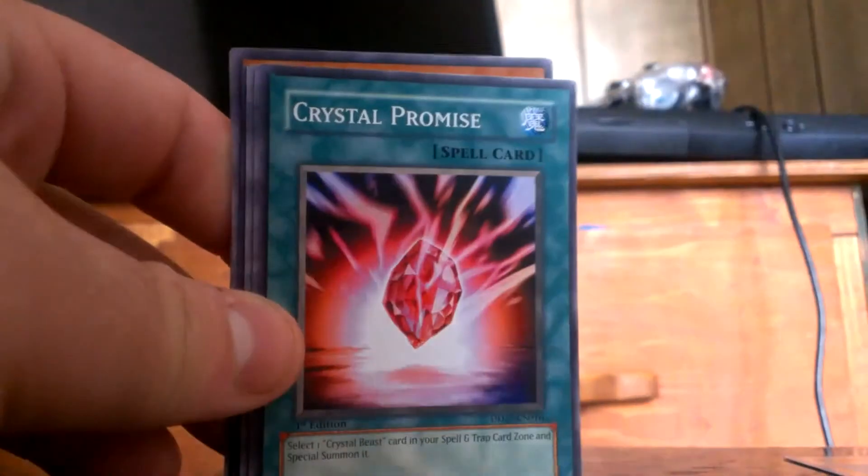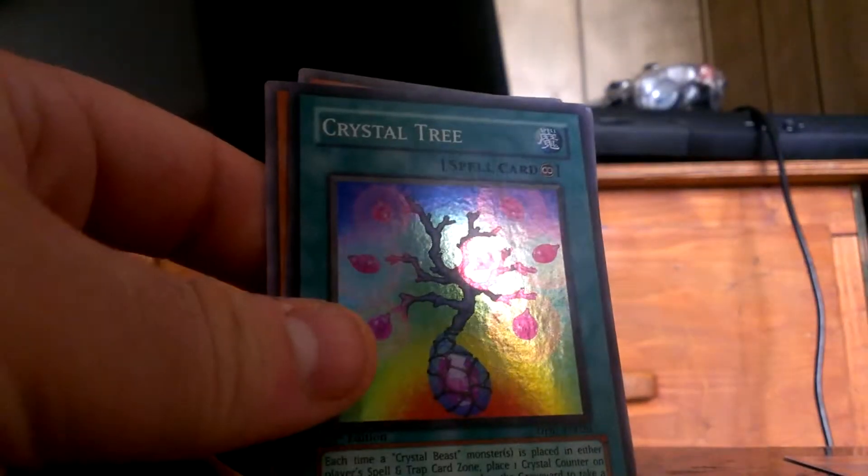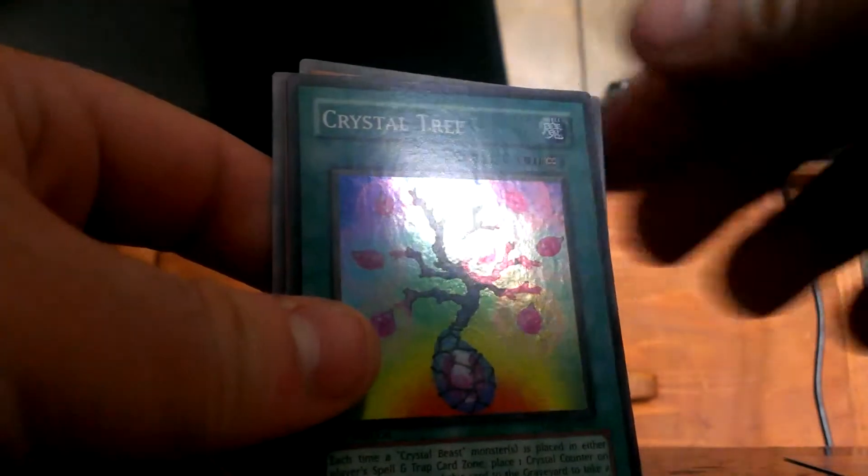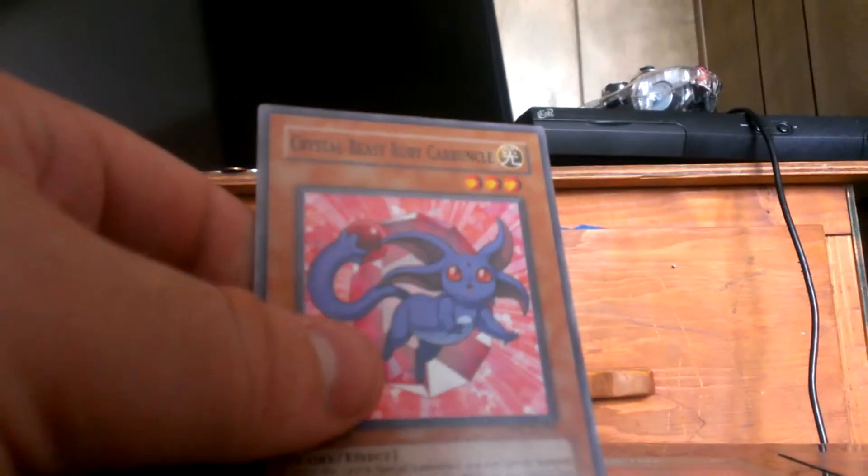Next one is Jesse Anderson. Here we go. There's a strategy card. Crystal Promise, Crystal Beast Amber Mammoth, and a Super Rare Crystal Tree. Magnus Slash Dragon, Crystal Beast Ruby Carbuncle.